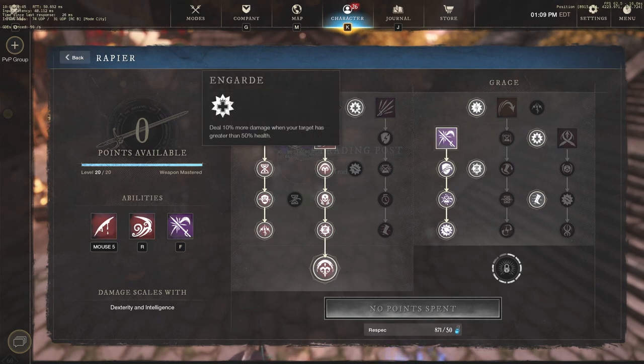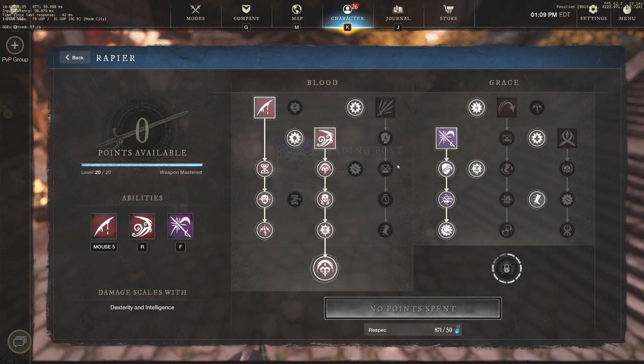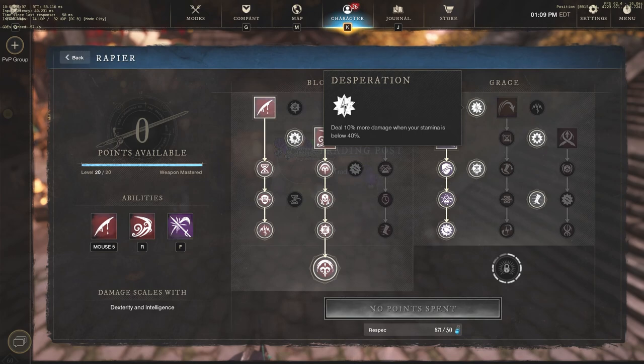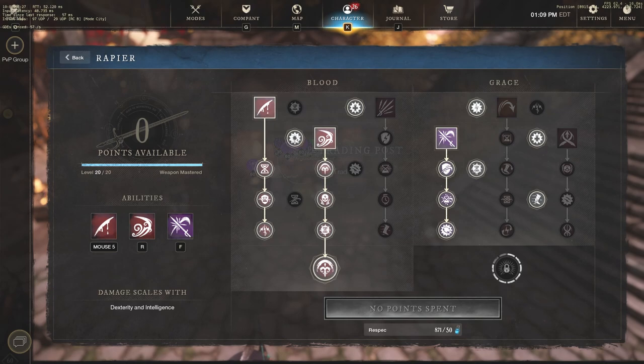En Garde is huge — deal 10% more damage when your target has greater than 50% health, and they typically do. I've been one-shotting people with 60 to 70% health, so this is a huge benefit. We also have deal 5% more damage to targets with a rapier bleed — you obviously want to take that — and deal 10% more damage when your stamina is below 40%, so use your stamina before you go in with your Flourish and Finish. There are some other great cooldown and damage passives when you're at full health as well.